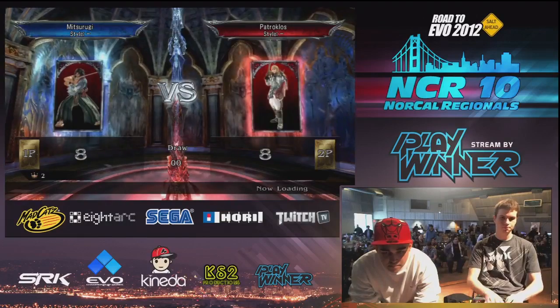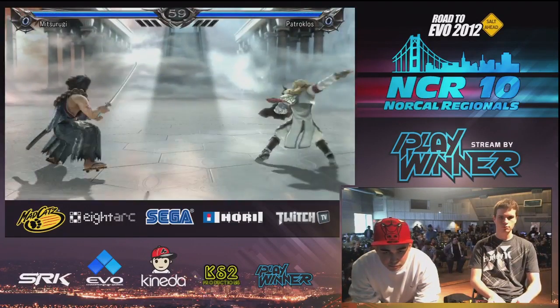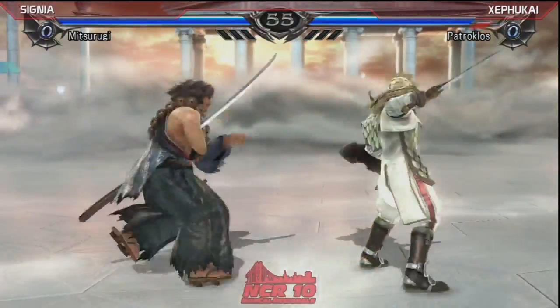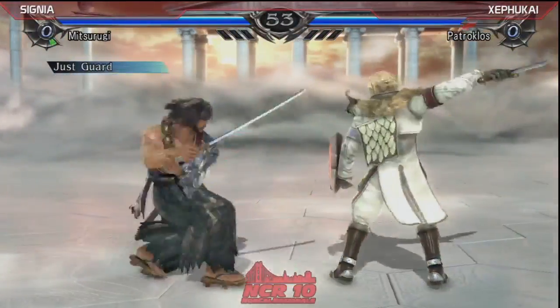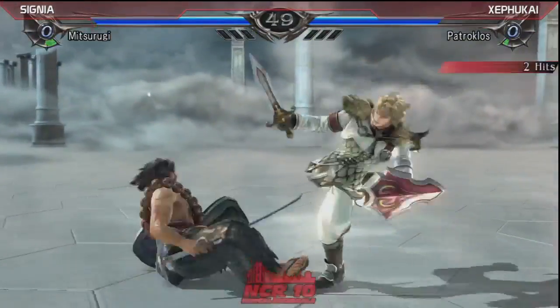I can't believe I'm the first person to notice that. I'm disappointed in myself, to be honest. We need an overlay of the bull's face — put the bull's face on his face and his face on the hat, Hans says. Alright, here we go. I think they're gonna be ready to play. Is this a button check? Patroklos. JustGuard already.